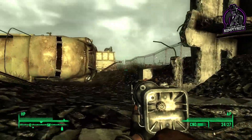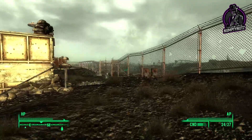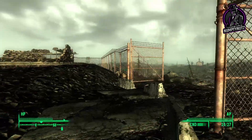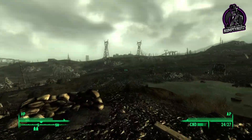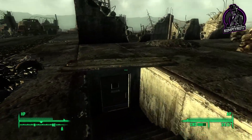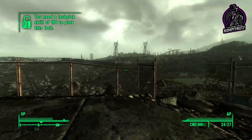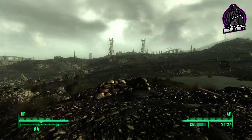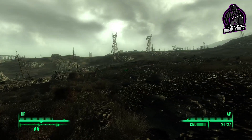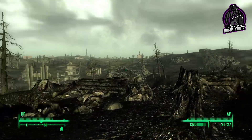Here's something. I just need to get there first. There was the main door, wasn't there, down here? Very hard. I need to get my lockpick to level 100 before I can go in there. That could be my next thing, because then I can go into the very hard areas and open everything.